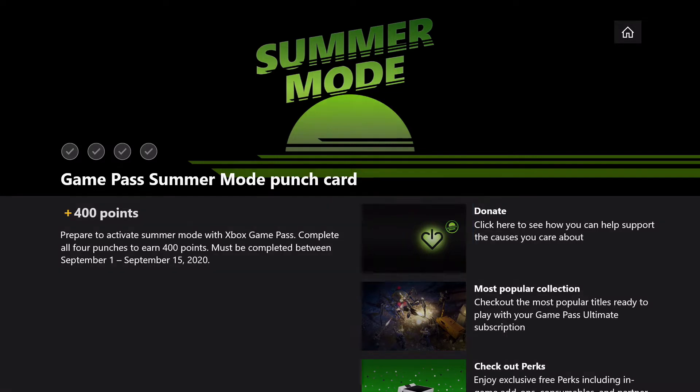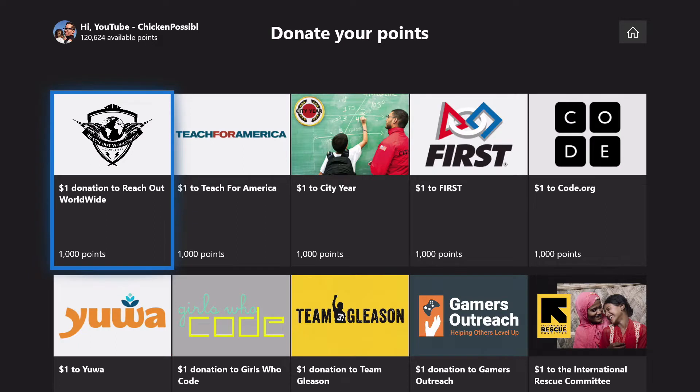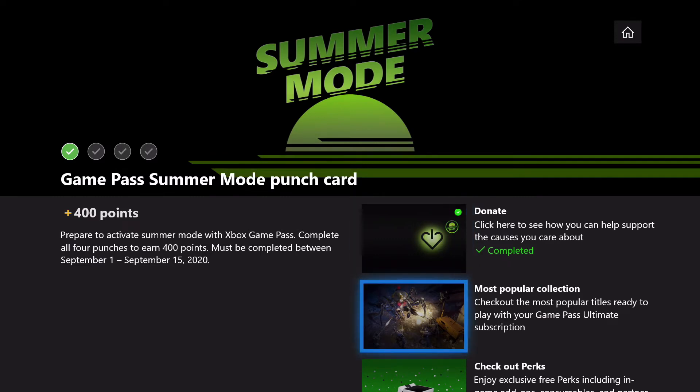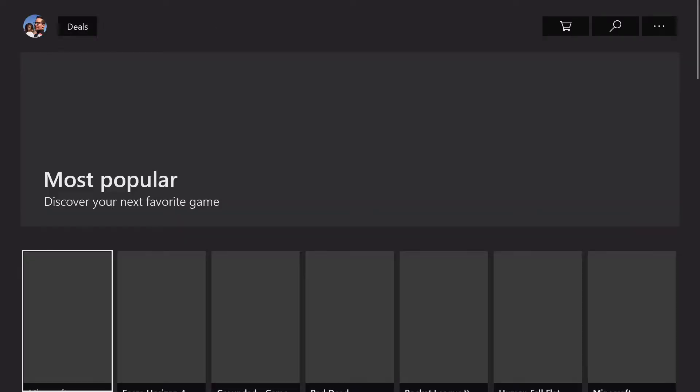First thing we've got to do is just click to go to the Donations section, and you can donate some points here if you'd like to as part of Summer Mode. The second one is check out some of the popular titles with Game Pass Ultimate, so you're just clicking to check out some of those games.